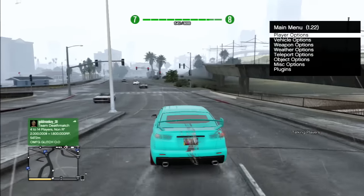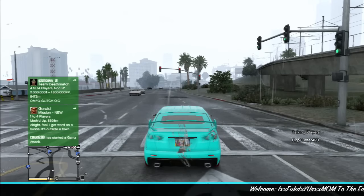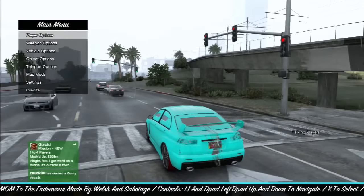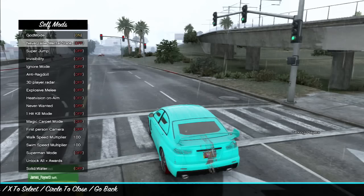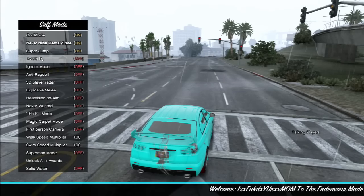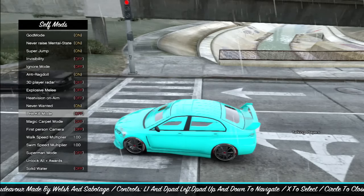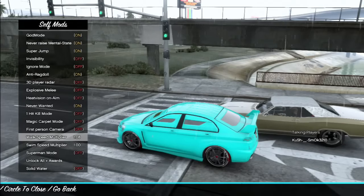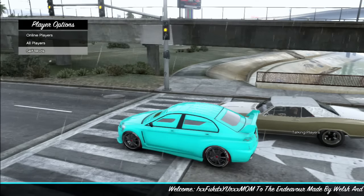I like to use L1 and Back — L1 and R1, sorry, they changed the buttons in order to use the Endeavor menu. Now we're in K&K Dark Horse. Go to Player Options and Self Mods and you can turn on God Mode. I'm not sure if Never Raise Wanted works or not. Super Jump, you can make yourself invisible, I don't use that. I use Anti-Ragdoll. I use Never Wanted — one of these works and one doesn't. We'll use App2Intense to do the one-shot kill. Turn off those two, circle back out.